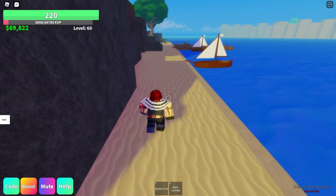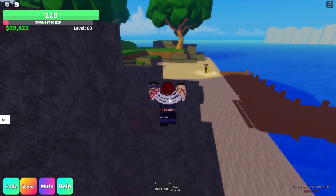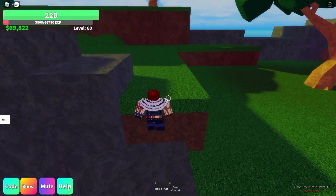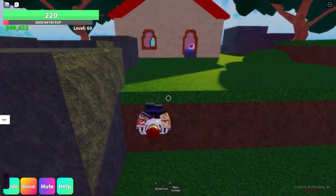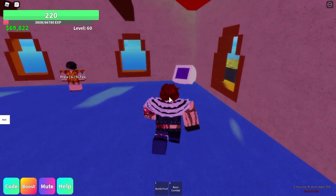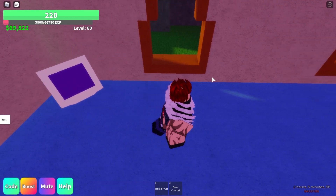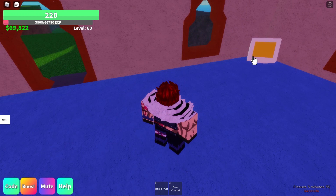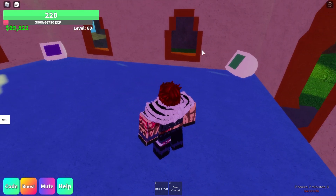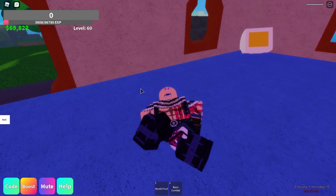I think it's lagging because I'm downloading Warframe in the background — bad timing to download and record. So once we're here, to change the colors just click. We have purple, then I clicked green, then yellow. Remember when you entered the house you saw the combo — set that bottle at one corner, that bottle at another corner, and that bottle at the last corner.